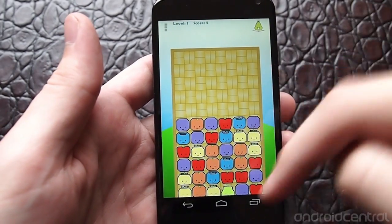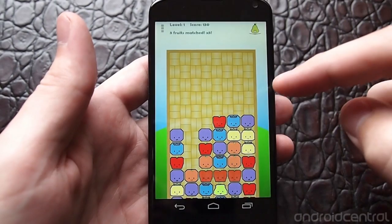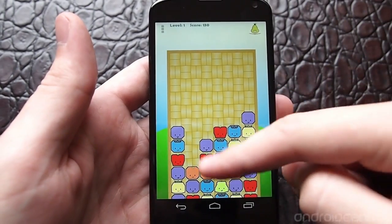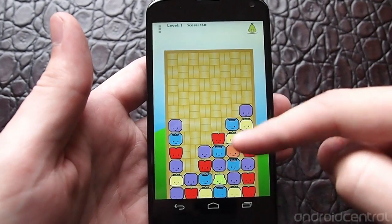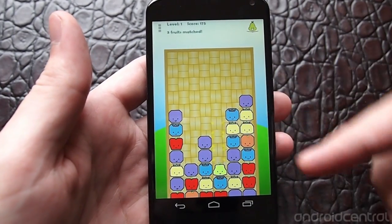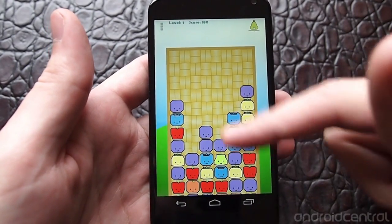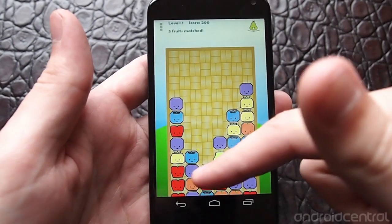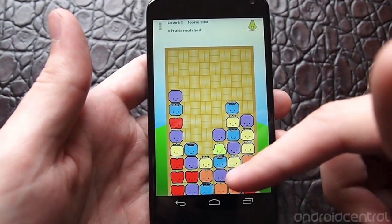Basically you have all of these different fruits coming up from the bottom, and you want to connect all three in order to get them to go away. Unlike Bejeweled, you can't go up and down — you can only go left or right, so you're really looking horizontally to try to find link-ups, usually vertically.